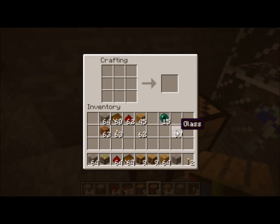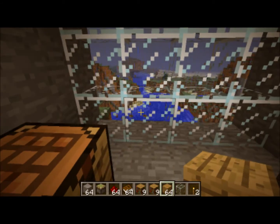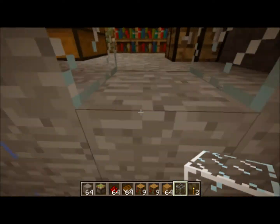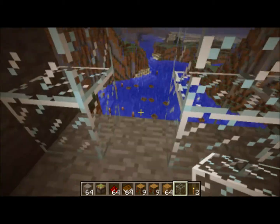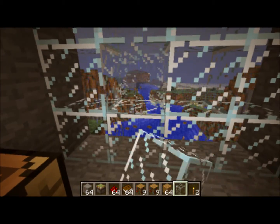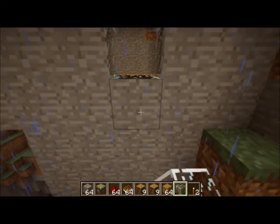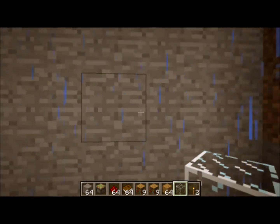Now we're going to get to one of the things I think is the most fun: the one-way camo blocks. You're going to want an ender pearl and glass like that, then wood planks, stone, and dirt, and you have a camouflage one-way block. The direction you're facing when you place it is where the camo's going to be, so you want to be facing the right way to get the camouflage on the correct side.